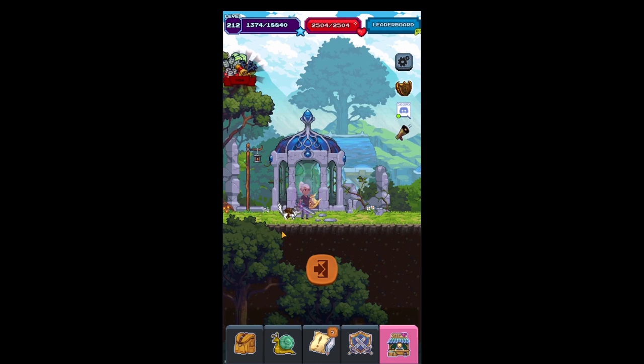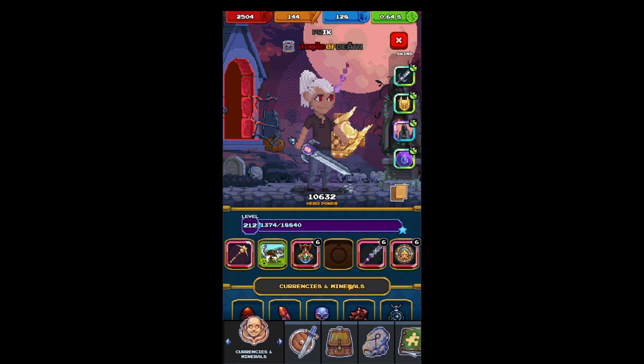All right, we're here at the Mitar entrance. All we need to do is go on the one below and we arrive at Iron Lore. I'll start off and give you the build that I'm using.